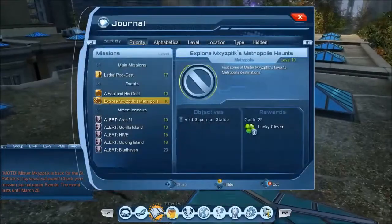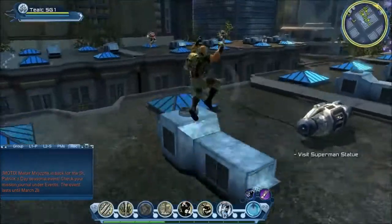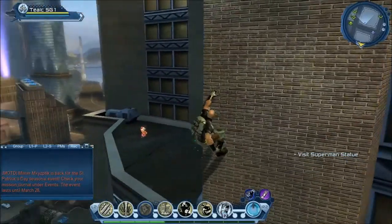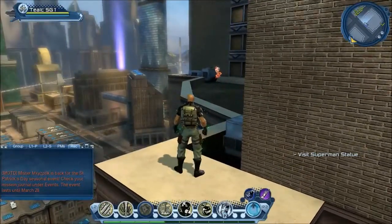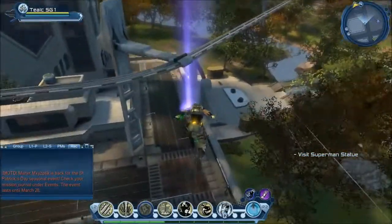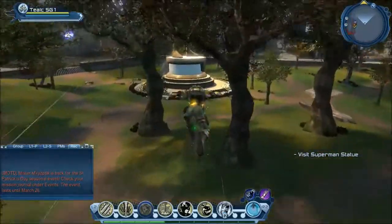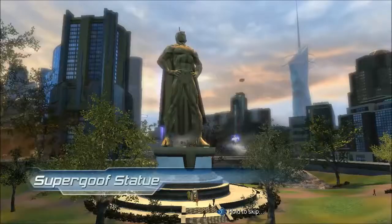I'm not sure if this toon is new or not — I did have him last year because he has clovers. So he probably has the Locate Mixius Spitalik quest. I won't spoil this node, but that's one location that I didn't come across on the villain side because villains don't pass by here. There was also a location by City Hall that I forgot about.